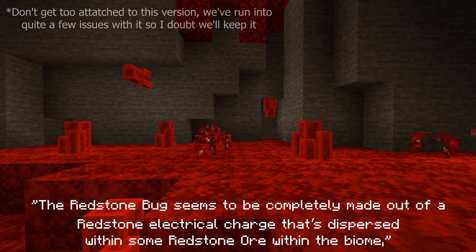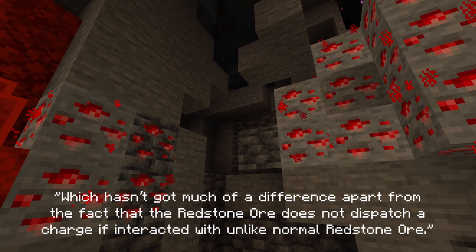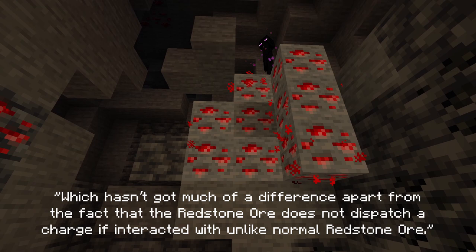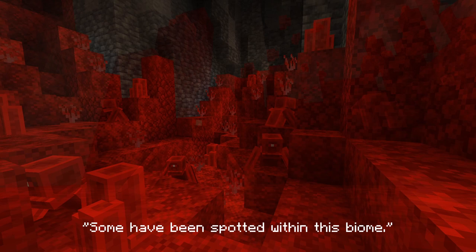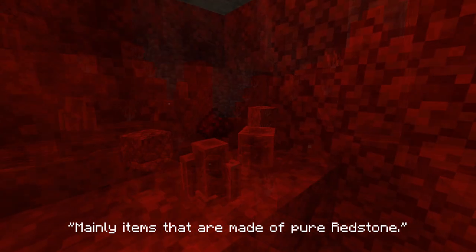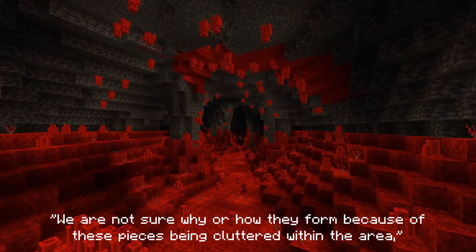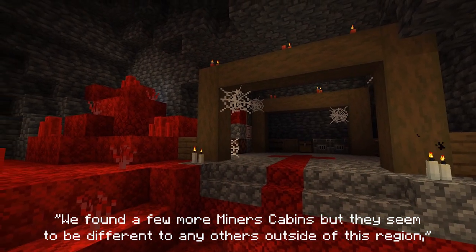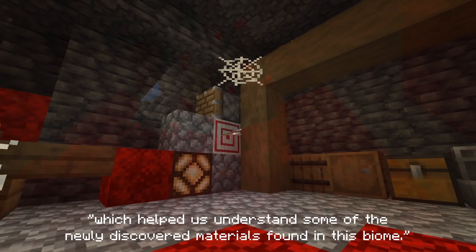The Redstone Bug seems to be completely made out of a redstone electrical charge, dispersed with some redstone ore within the biome — the ore does not dispatch a charge if interacted with, unlike normal redstone ore, which is a bit of a giveaway once learned. The Redstone Cluster, on the other hand, seems to be more passive. Our hypothesis is that they form from discarded redstone pieces — mainly items made of pure redstone — seemingly only within this biome. We found a few more miners' cabins, but they seem different, with experiments on redstone functionalities that help us understand some of the newly discovered materials here.